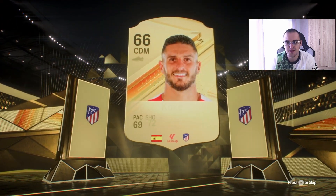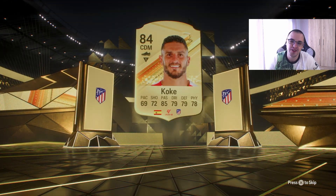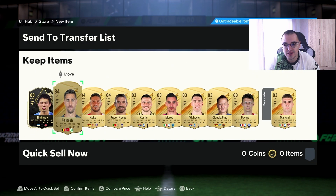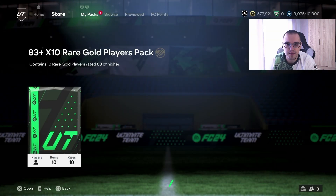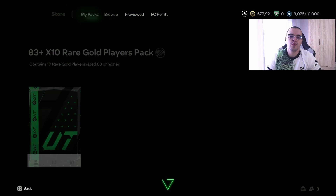It's an 84 at the front — so we're pretty much gonna get full 83s, but at least we get an inform. I'll take that because this whole pack will go into another 83 times 10. We're gonna do the campaign — the Year in Review — but before that, let's do the third 83 times 10.